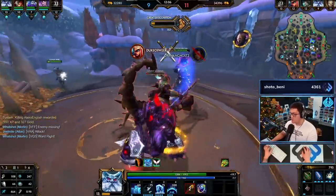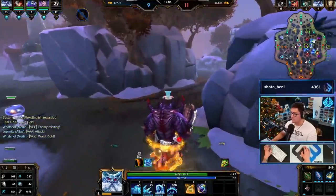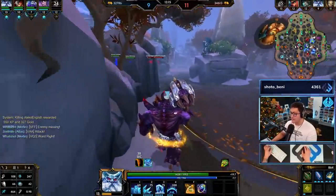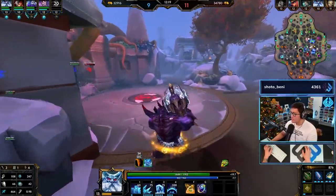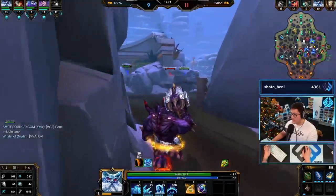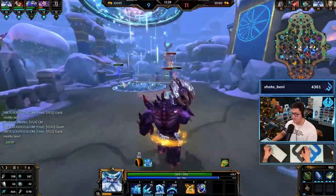Guys, when you're playing jungler or support - tanky junglers especially - all you want to do is rotate around and start fights over and over again and set your team up. That's it for the first 12 to 15 minutes of the game. He could just throw you into the tower every five seconds but he's choosing not to - he's pathing safe.